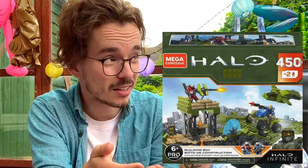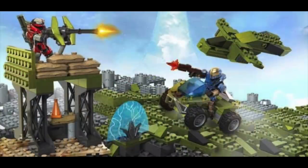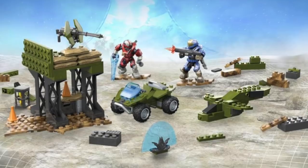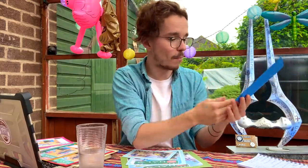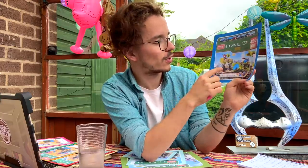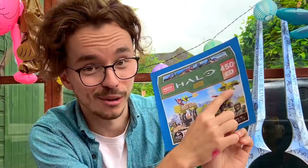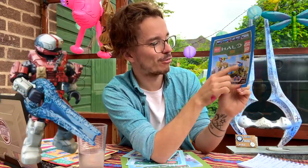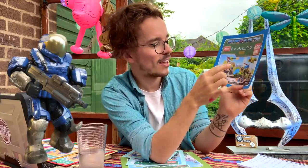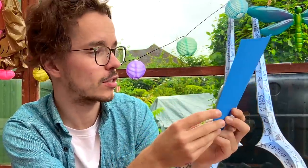This is 450 pieces of badass Mega Constructs. This is the Building Box, and this is basically what fans have been asking for the entire time Mega Constructs has been making sets — a fully customizable, build-your-own-adventure kind of set that's more just like extra blocks to build up your collection with. It's almost half a thousand pieces. People will be buying so many of these to make customs with. It's showing you that you can build this defense tower, then a Mongoose and a tiny Pelican. I'm gonna really treat that one nice. And then it's also got a Red vs. Blue inspired showdown.